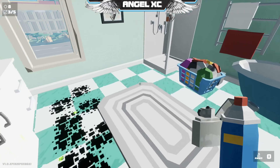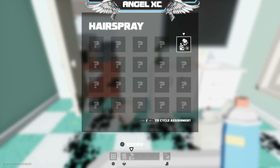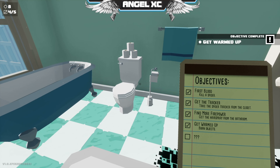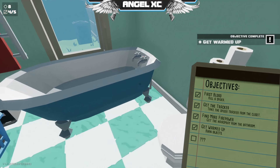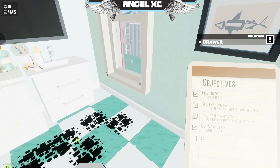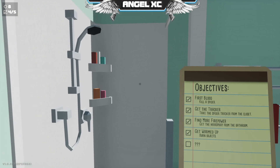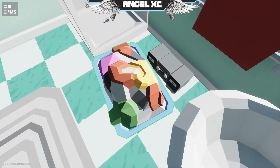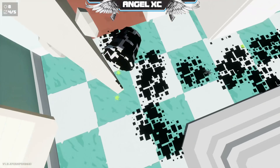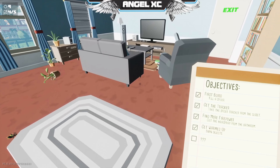How do we switch things? Up is the clipboard. Get warmed up — burn objects. I've done that. I've unlocked a drawer. I don't see any other spider in here. Complete one more objective to unlock the last thing. This is hard to see with the black.